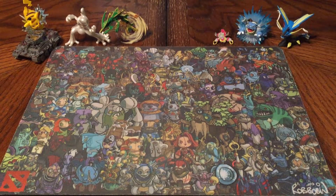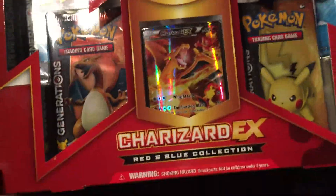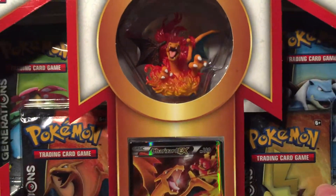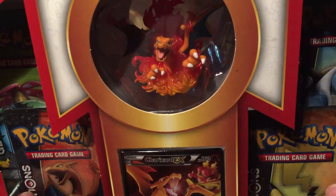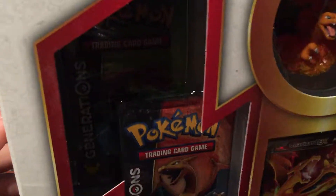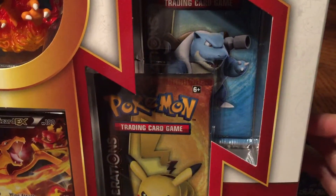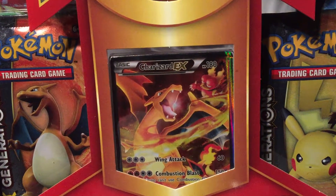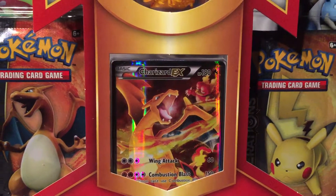Welcome YouTube, it's SnackClip here bringing you our next video. What's in my pack? Today we'll be opening this Charizard EX Red and Blue Collection Box. Finally got the Charizard in! Hopefully we'll be getting that Venusaur soon. Of course it comes with four Generations booster packs and that Charizard EX promo card full art. Awesome looking — let's rip in!